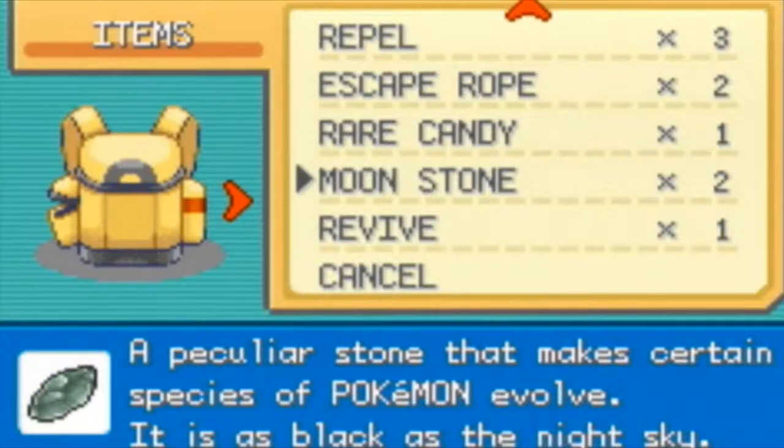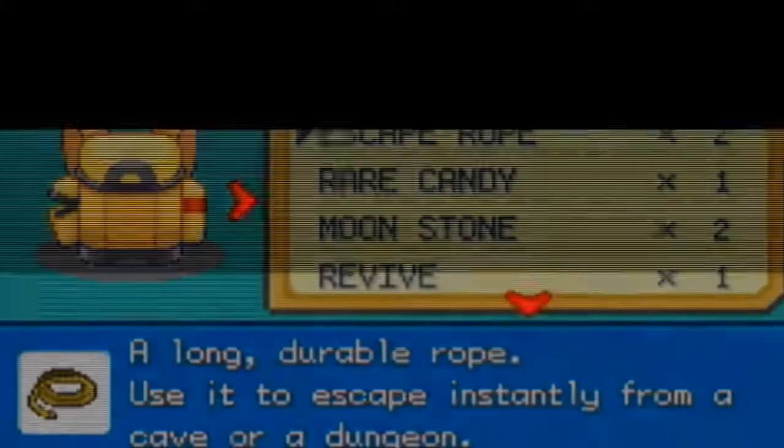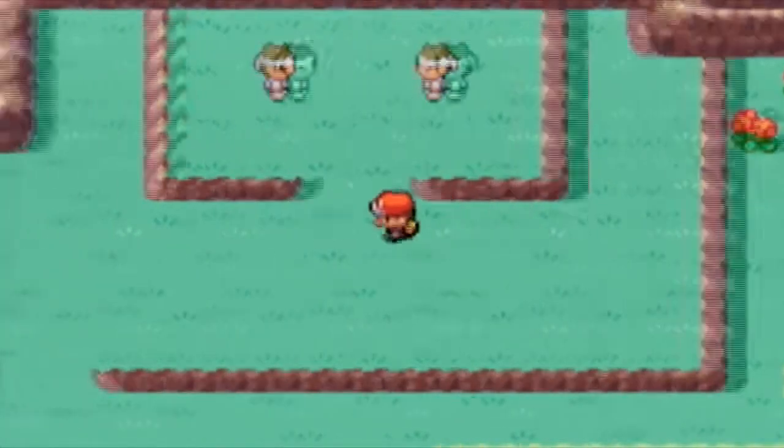I got two Moonstones, a Rare Candy, and an Escape Rope, which is a little bit north of where you found the Rare Candy. Well, enough of that, let's get down to business.